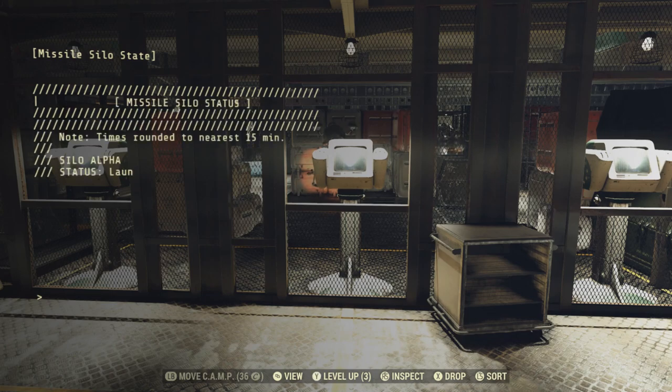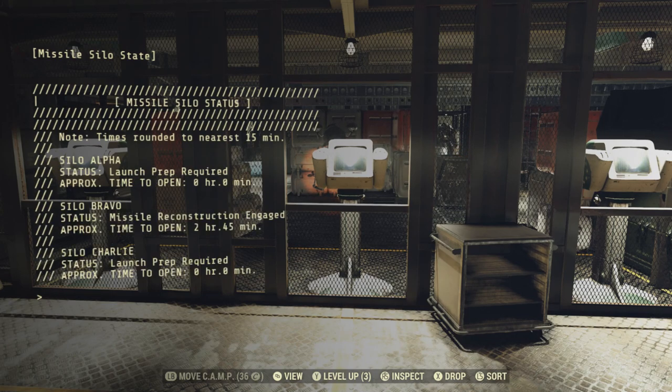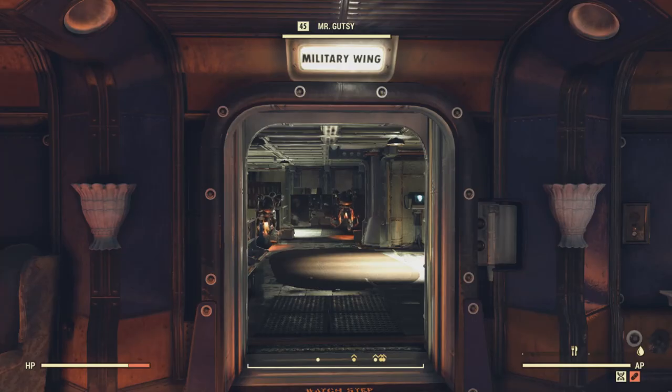A much better name would have been the Missile Silo Status Holotape. But as you can see from the readout here, that nuke on the map was launched from Bravo about 15 minutes ago. There's a three-hour cooldown time, so that silo has two hours and 45 minutes left — but Alpha and Charlie are completely open.